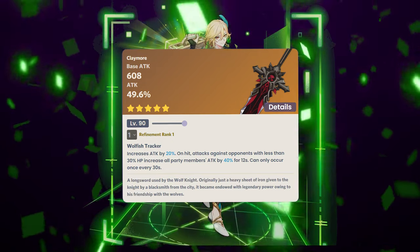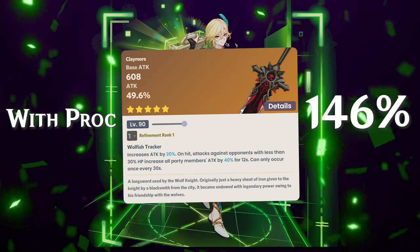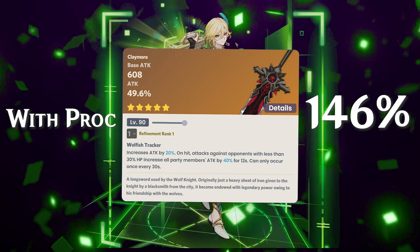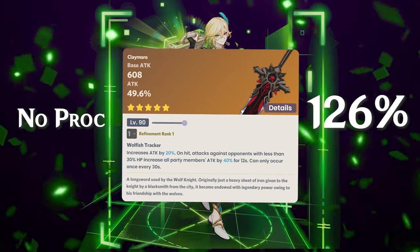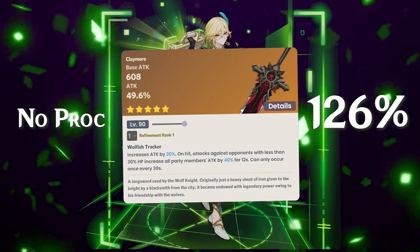For a giant burst damage Kaveh, an R1 Wolf's Gravestone with the proc activated will be 146% of the baseline — the highest here. Remember, this is only while the proc is active; without it, it falls back to 126%. Out of the three playstyles for Kaveh, this is where five-star weapons have the most significant benefit over four-stars.